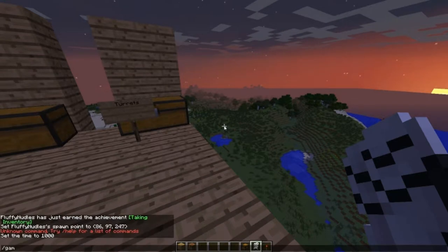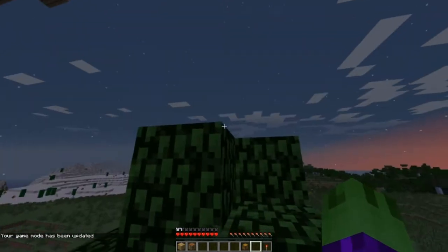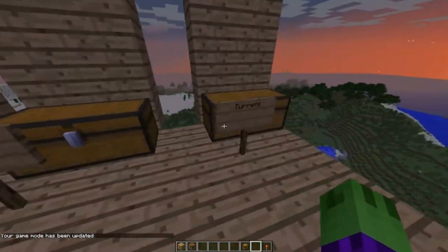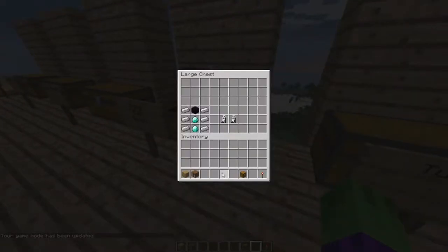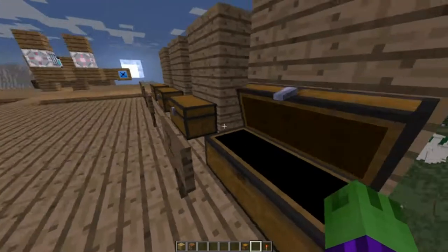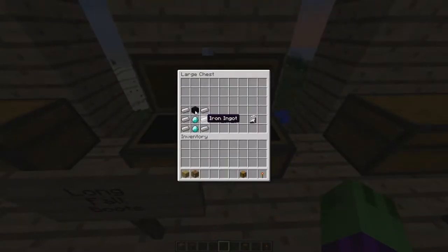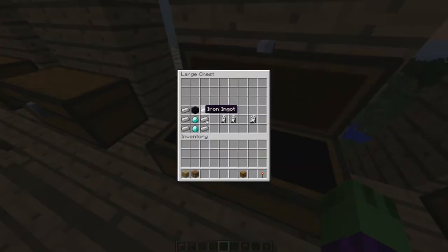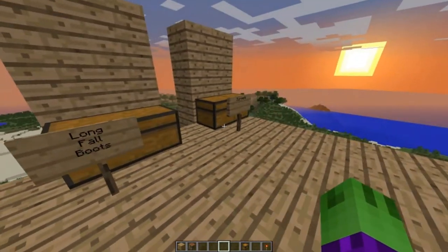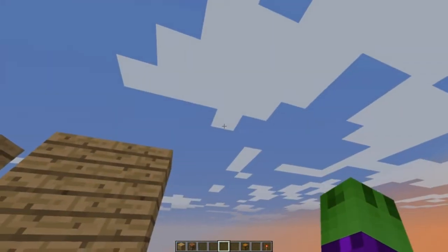I'll demonstrate the long fall boots: switching to survival, jumping off a cliff, and taking no damage. They're actually pretty useful — definitely worth it. If you accidentally walk through a portal that exits at a really high place, you won't die because of these boots.